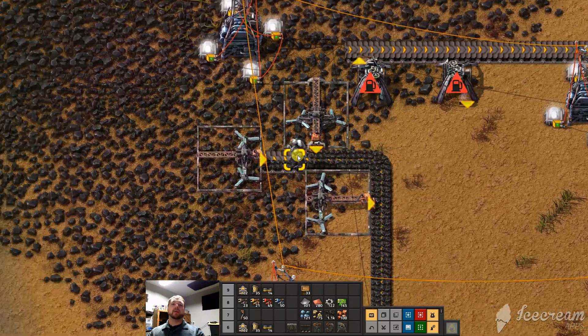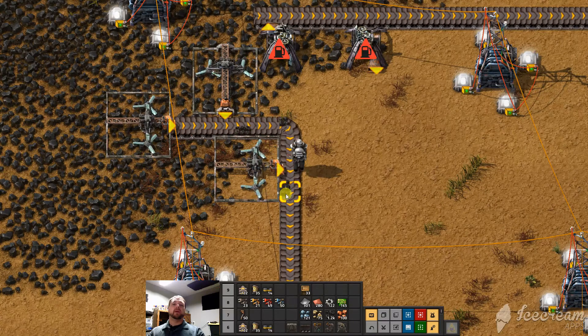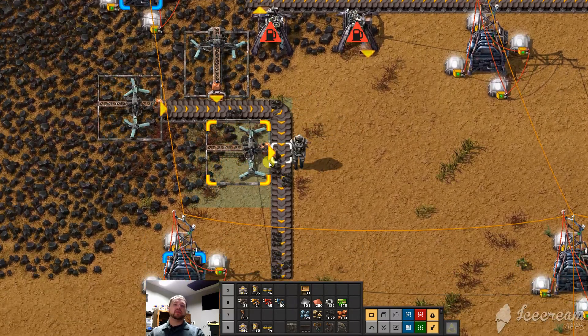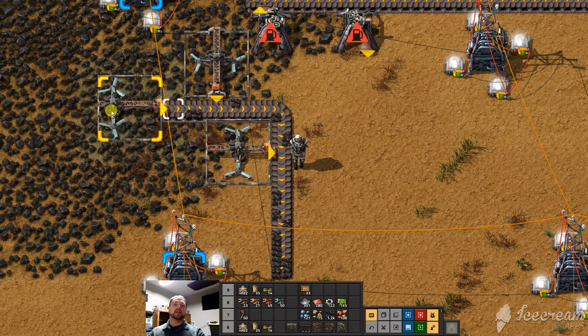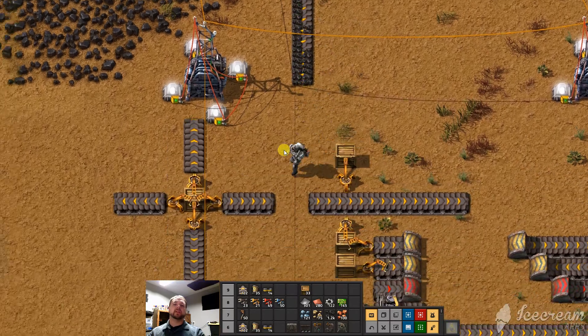We talked a little bit about belts in the previous video and about how we need to fill up both lanes. Notice that this inserter — this drill — is only filling one side. Same with this one. This one's filling the other side, so we get a full belt.